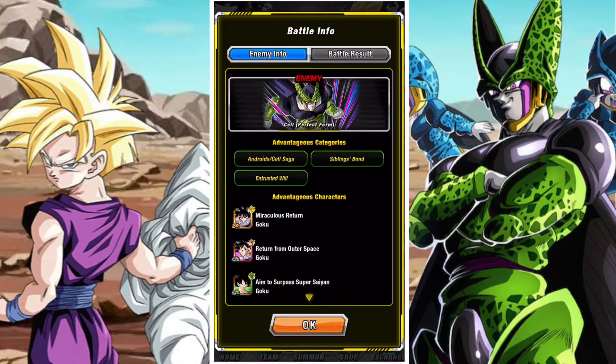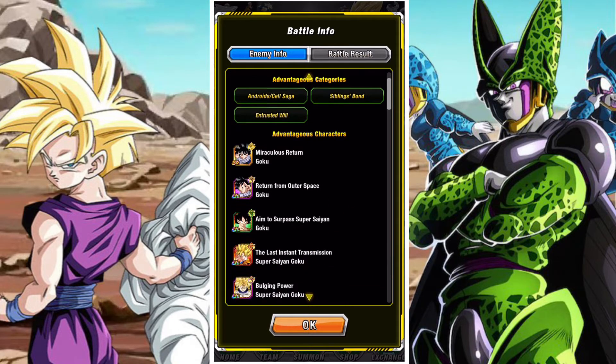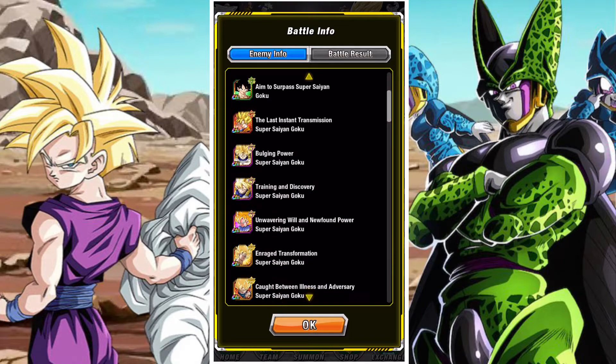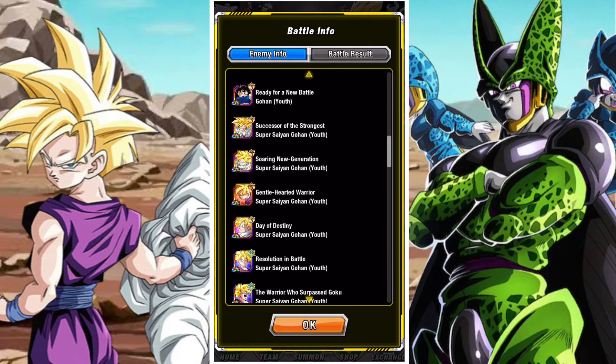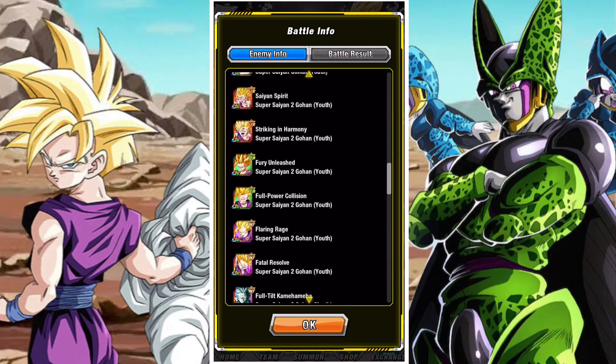We've done a couple of guides on these already. The effective categories are going to be Android Cell Saga, Siblings Bond, and Entrusted Warriors. This is against Cell Perfect Form. The list of advantageous characters — the red, sparkly characters — is here.